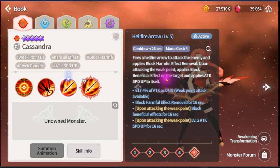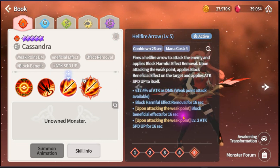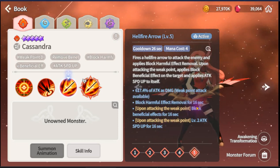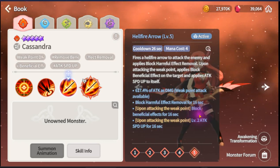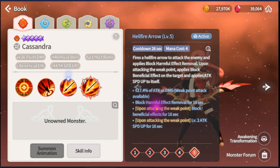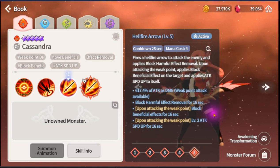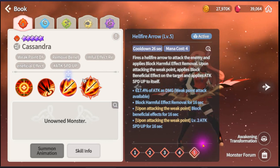Second ability: does 617 damage with weak point, blocks harmful effects. Good for turtle boss. When you use attack with weak point, it blocks beneficial effects for 16 seconds and blocks harmful effect removal. So basically if you have this, you cannot be cleansed. Oh my gosh, this is really strong - you cannot be cleansed! And if you put Immunity on top, you also have block beneficial. She's really strong, and you get Speed Up too.